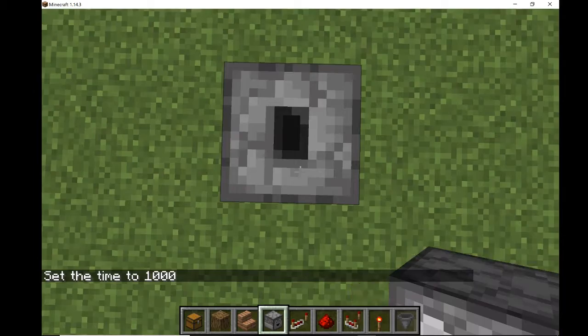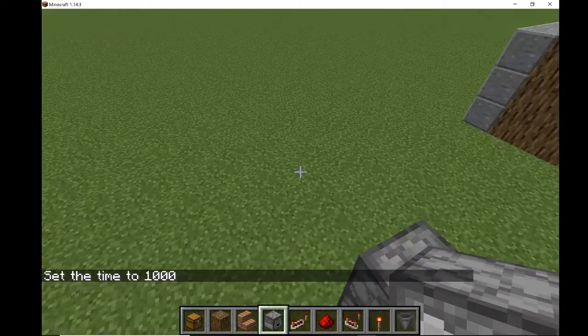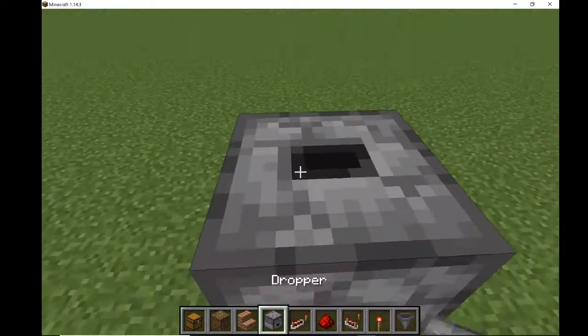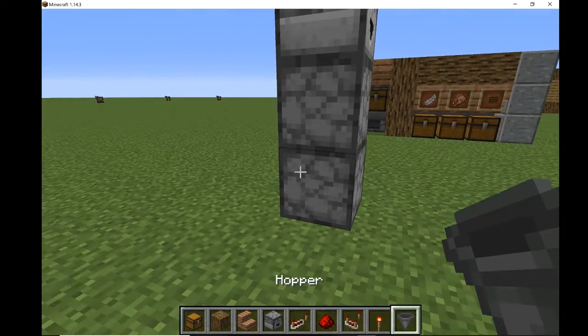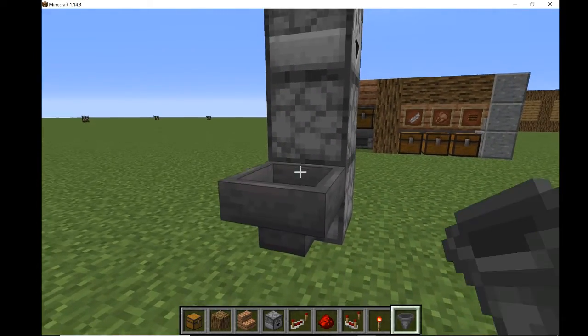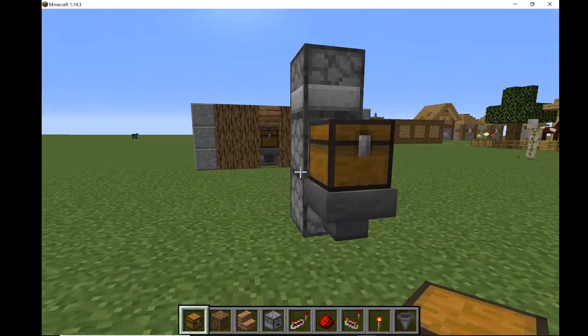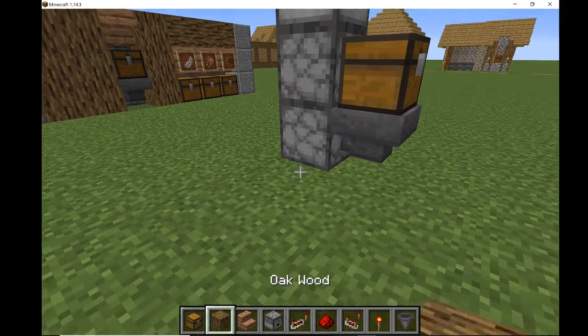Okay, so let me just get to it. Dropper up, another dropper like that, and then just build a platform right there. Sorry for the lag — I'm not using a great computer. Then another dropper right there, and then we're going to shift click a hopper right there, and shift click a chest right there. So whenever I put something in, it goes immediately to this hopper.